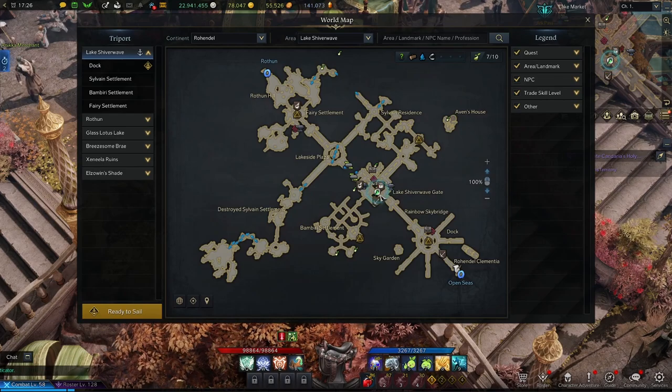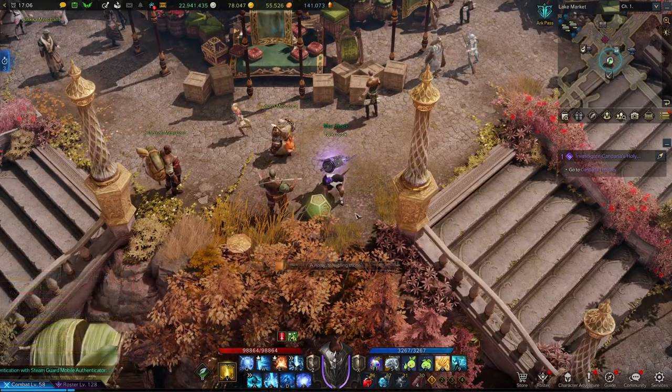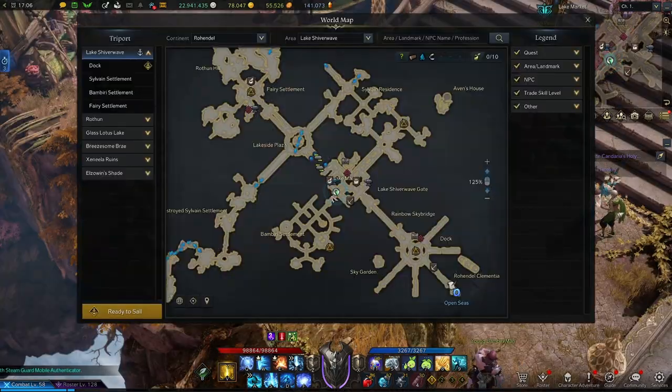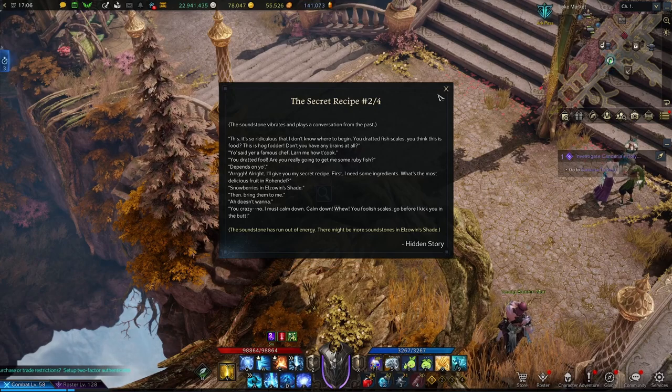After that you'll leave and make your way to the center of the market right here. You'll find this object on the ground that you can investigate. This will start the hidden story The Secret Recipe. If you walk just a little bit to the left of that spot you'll find this couple talking and you can investigate beside of them. This will give you 204.